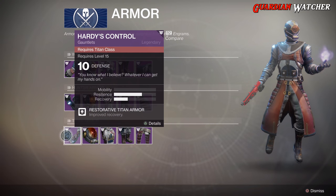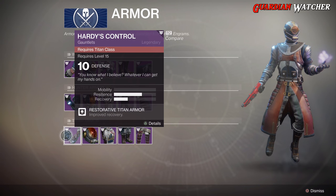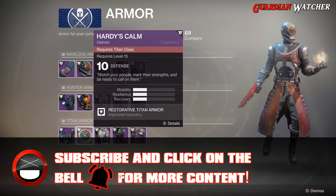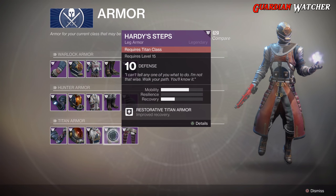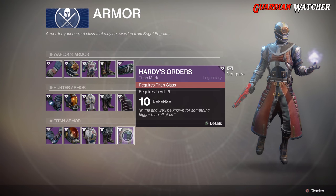As for the Titan, you get 2 resilience and 1 recovery on the gauntlets. Then you get 1 of each on the helmet. Then you get 1 mobility, 1 recovery, and 2 resilience on the chest piece. For the legs you get 2 mobility and 1 recovery. And then this is the Titan mark.